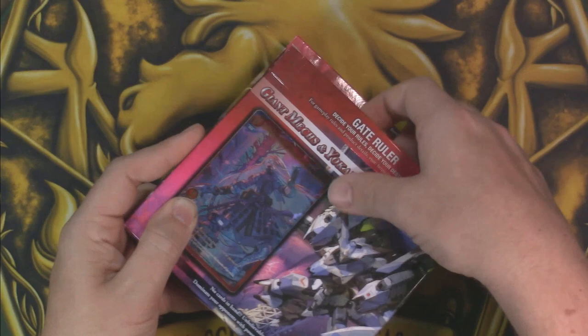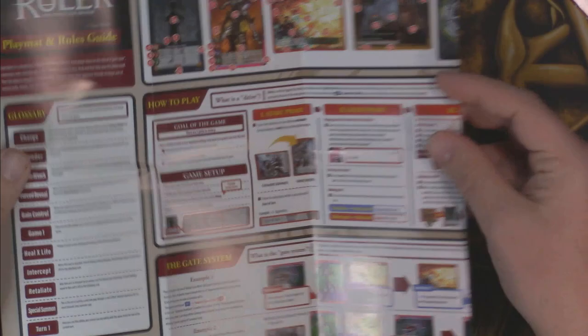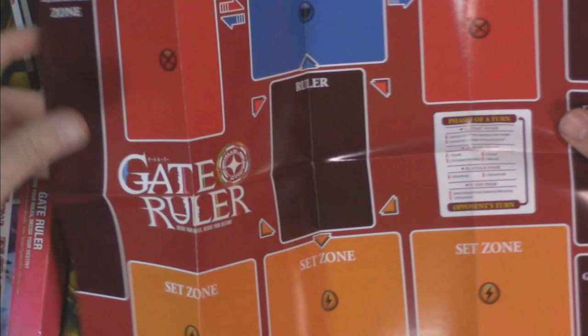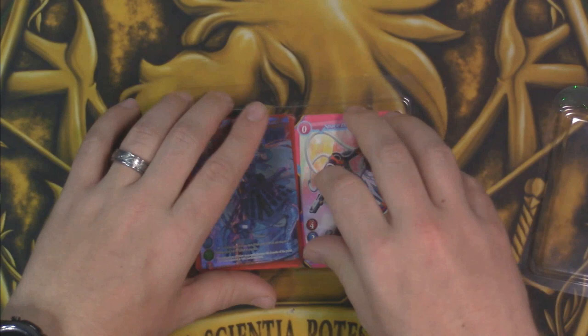One thing to note is I did already get these kind of open just to know where things are, as we are new to the game, so just keep in mind that it's not all sealed. It comes with a handy dandy rulebook, which is nice, breaks everything down, as well as a wonderful playmat — a little paper mat that gives you both a regular map of the game as well as a reference sheet version of the map.